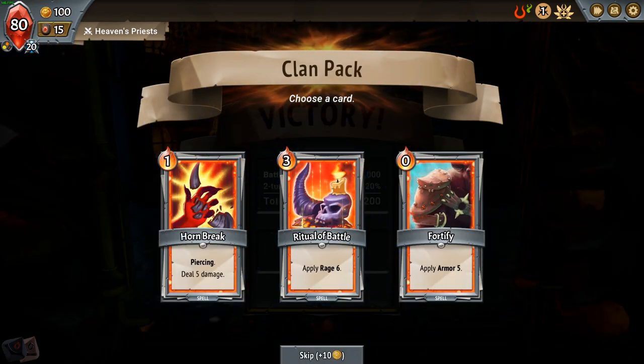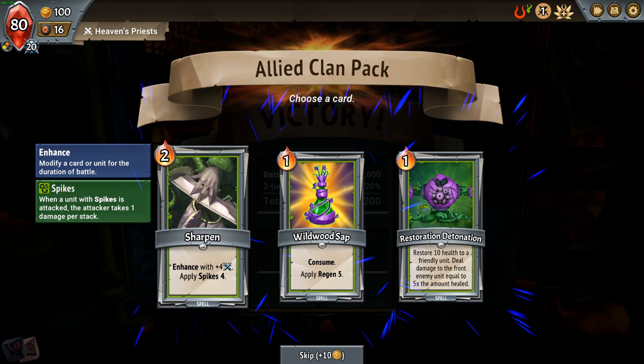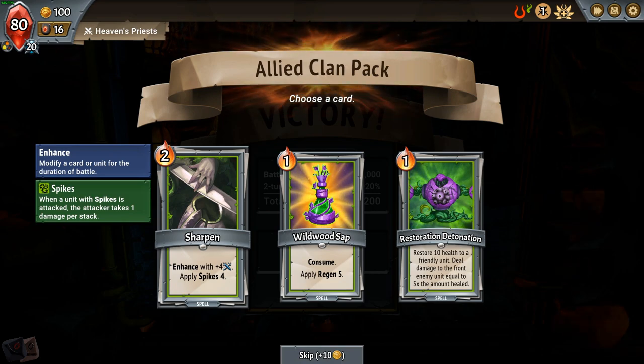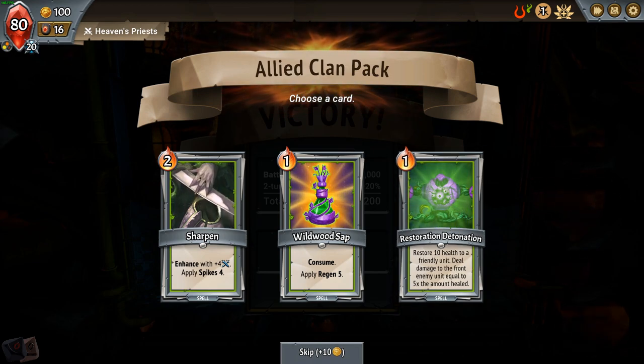I get a chance to pick other cards. This is a card from my clan, or I can take gold. Cornbreak is really nice for taking care of those enemies in the back row and only costs one — I'm going to grab Cornbreak. My allied clan can give me Consume, apply regen for two which is a little expensive, Sharpen which gives plus four damage and applies four spikes to one of my units, or Restoration Detonation which restores 10 health to a friendly unit and deals damage equal to five times the amount healed. I don't see any of these as necessary right now — I'm going to take the gold.